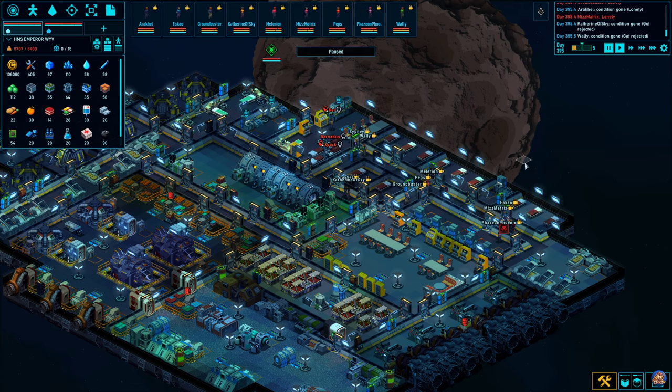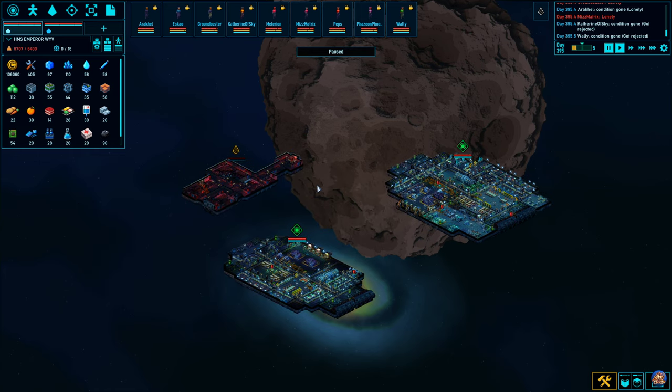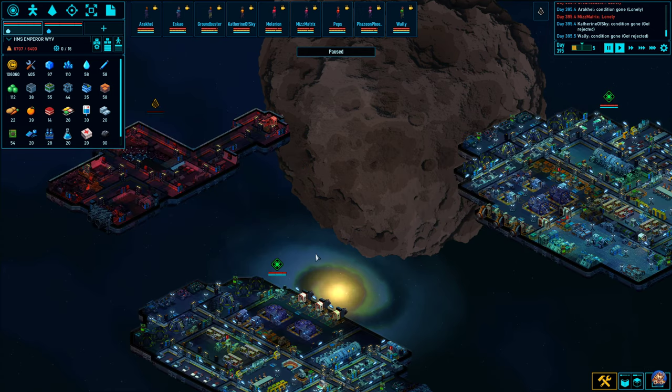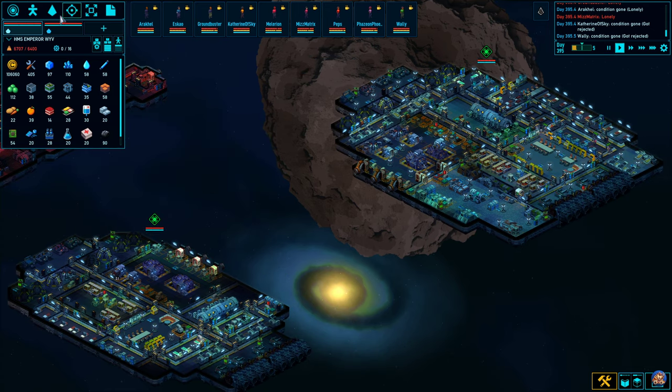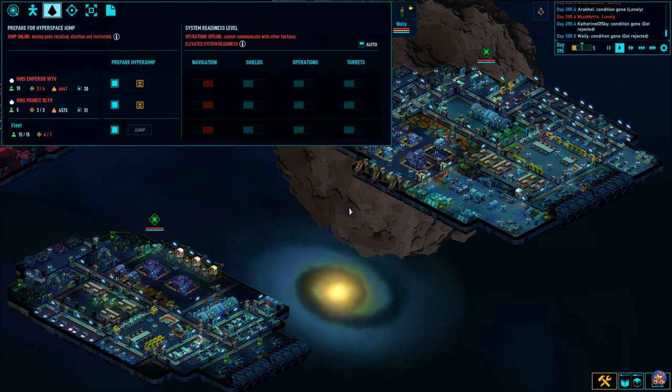Welcome back to Space Haven. We are still in system 13. I apparently managed to say system 12 when we arrived in this system. I've emptied out this derelict, so it is about time to move on. This time I also remembered to let the people take a nap before we move on to the next area of the sector. So let's go here and prepare for a new hyperjump.